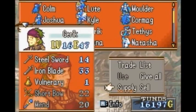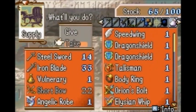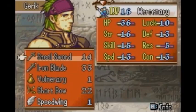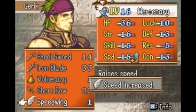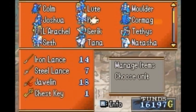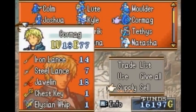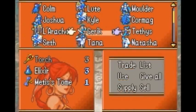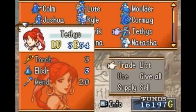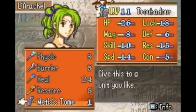Let me think about what I need to do. Garrick doesn't need another grub, he needs a speed ring. There we go, he's disgusting again. You need the Elysian Whip. Rosshell needs Metis' Tome. Give this to a unit you'd like — as we mentioned, it boosts all the growth rates of whatever unit you give it to by 5%.